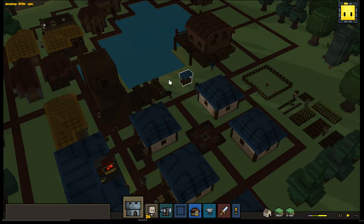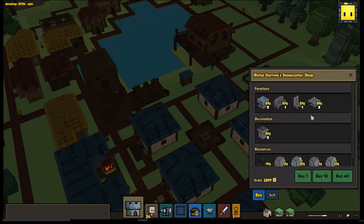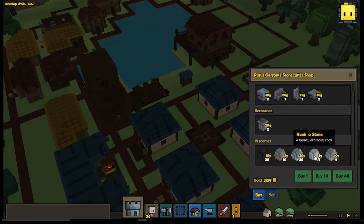As you can see, I'm not doing anything and these guys are running to and fro, building houses, gathering crops, checking on the eggs that the little chickens are laying. Oh, a merchant! Let's see what we got here. I'm going to buy some stone. Thanks, man.